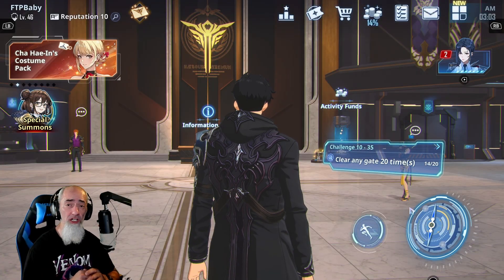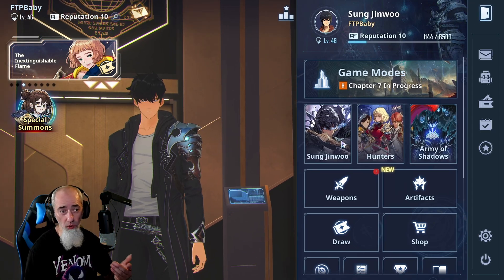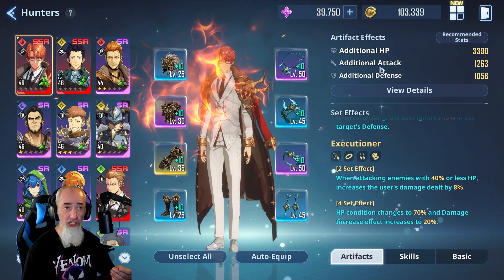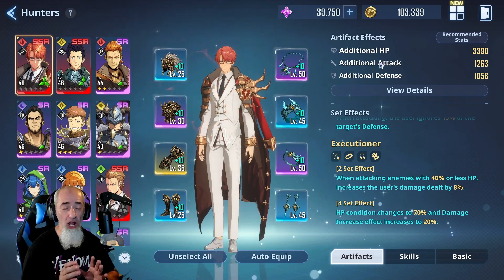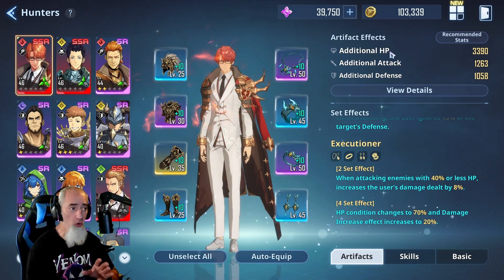Hello everyone, welcome back to Soloing on the Rise. Today we're going to talk about artifacts. For those of you that don't know what artifacts are, these are what we actually equip to Jen Woo and the hunters to allow us to have special effects on our characters and to also add certain stats, whether we're adding attack, defense, HP, defense penetration, and so on.